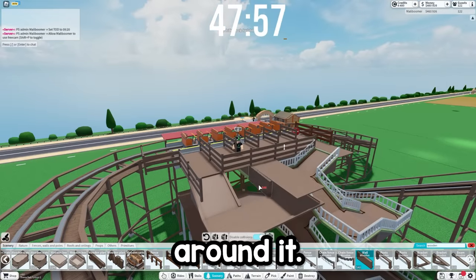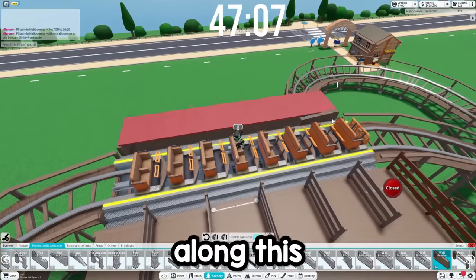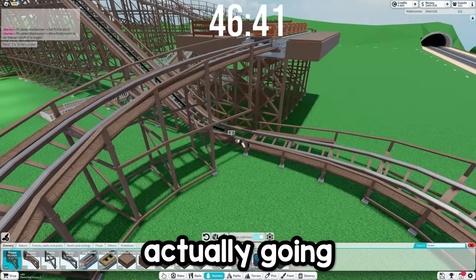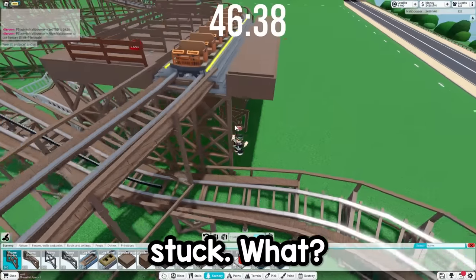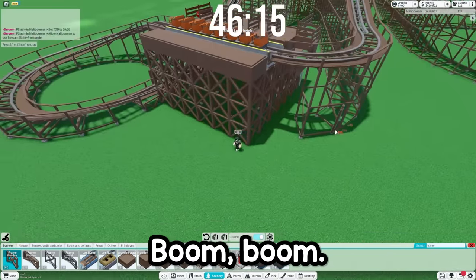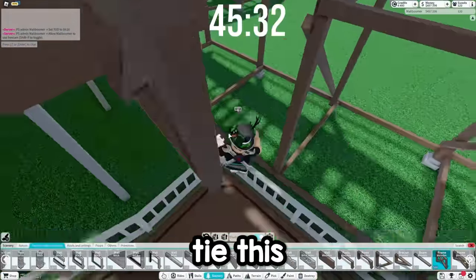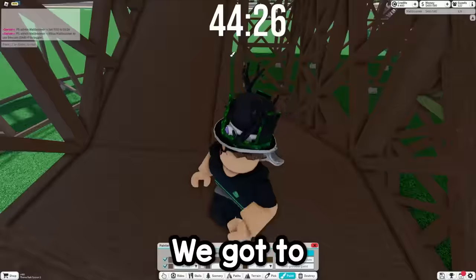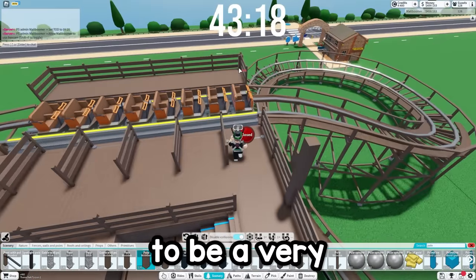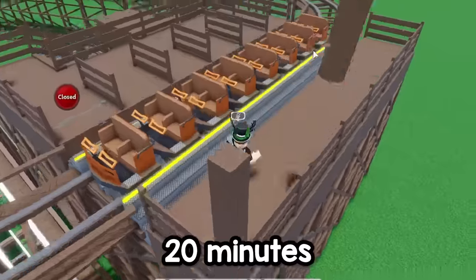Now we're going to put this little barrier around it. This is awesome — this actually is looking amazing. We're going to put frames all around here. This is actually going to be a really interesting park. Now let's get these frames and tie this together, connect that, and we've got to build a roof on this too. It's going to be a very small station because we've already gone down pretty much 20 minutes in time.